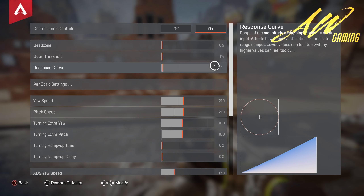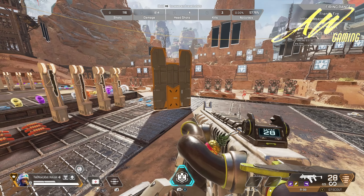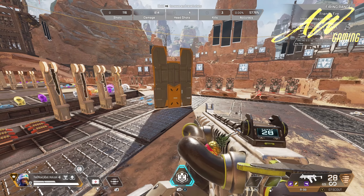I use zero dead zone — I don't have too much stick drift as you can see. It's usually just about this much, so it's not a crazy amount when my thumb is on the stick.